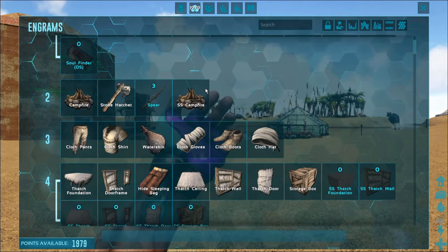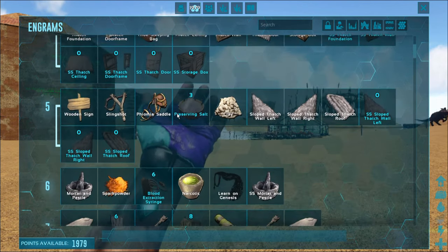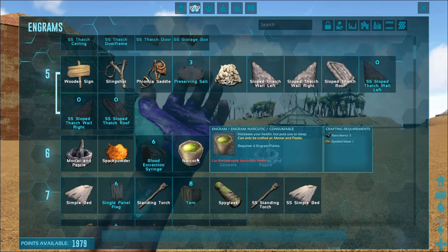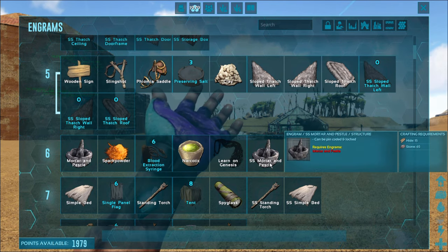When you're leveling up in the game early on, you'll be able to craft different items. When you hit level six, you can craft a mortar and pestle if you pick it, and you can craft spark powder and narcotics. This is where you want to be. I have S Plus, so just ignore the S Plus stuff — I'm just going to show you the regular ones.